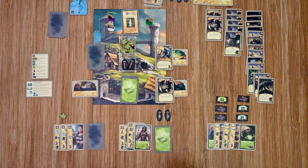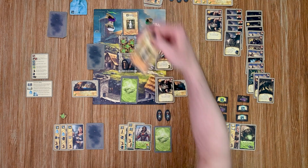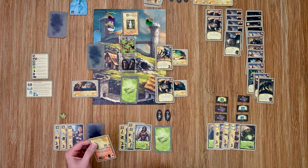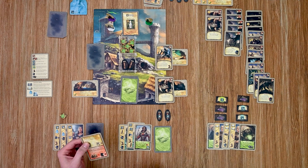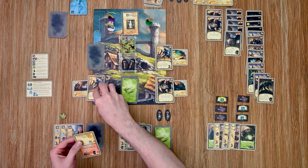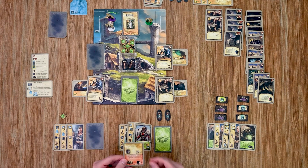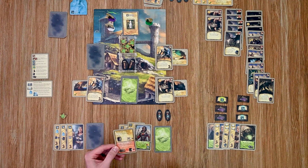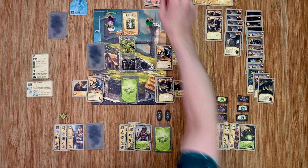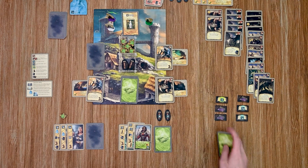Her turn is done. Back to my sorceress — she is out of cards and has to draw a narrator card. The outer tower has attracted another creature — one on location three. And something showed up in Wolfram's Forge — one face-down on location two. She gets her cards back.